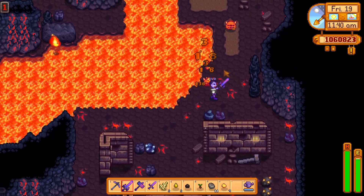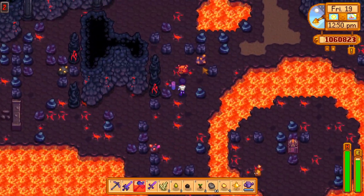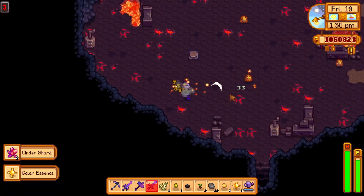With the introduction of Ginger Island and The Forge came a brand new set of weapons that are the best in the game. The Infinity Blade, Gavel, and Dagger are the upgraded versions of their Galaxy counterparts and are better than anything else you'll find.